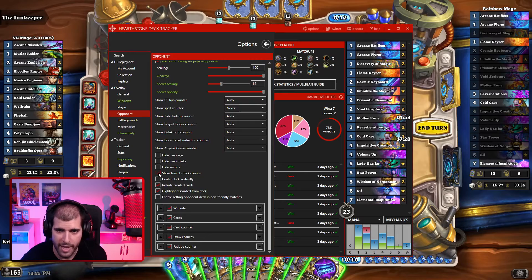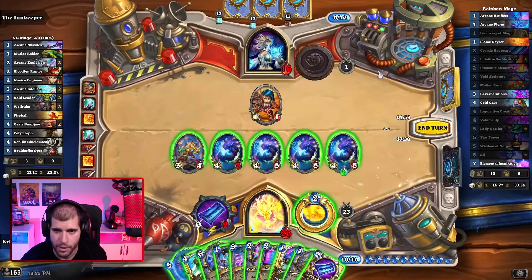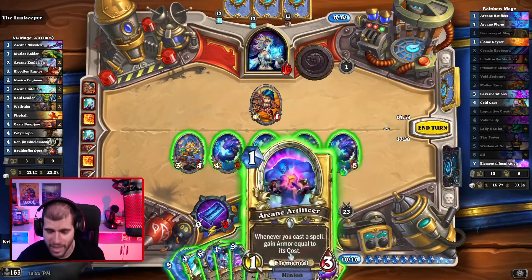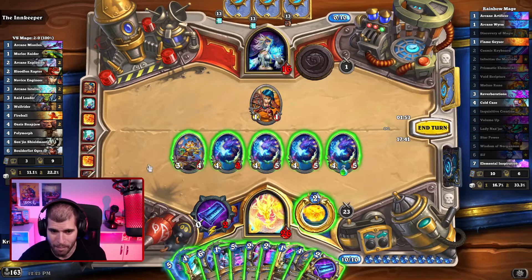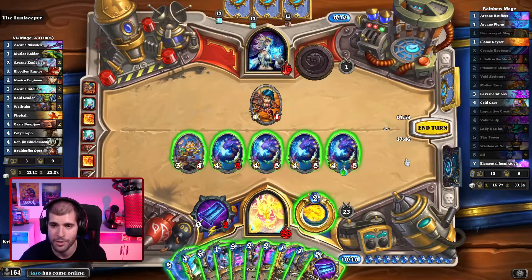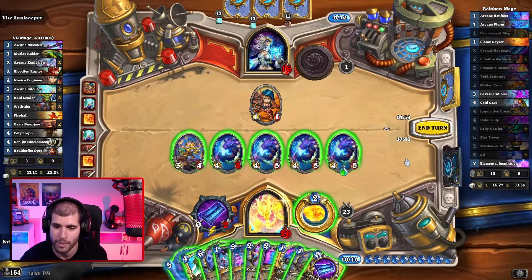Again we have show board attack counter, this time for the opponent. At a glance we can see the opponent has a grand total of one damage — but you get the picture: if the opponent had a big board, you would know at a glance if you need to be playing around certain damage outputs they could be going for as lethal outs next turn.